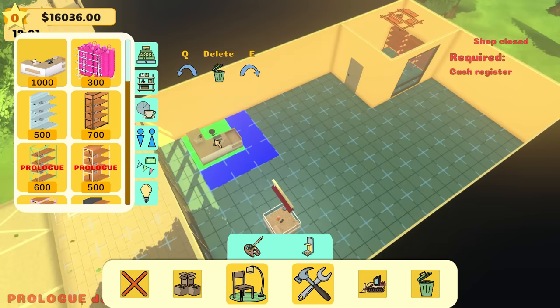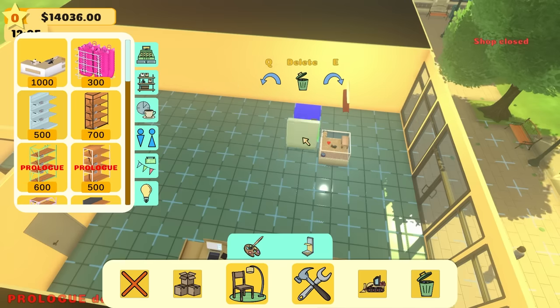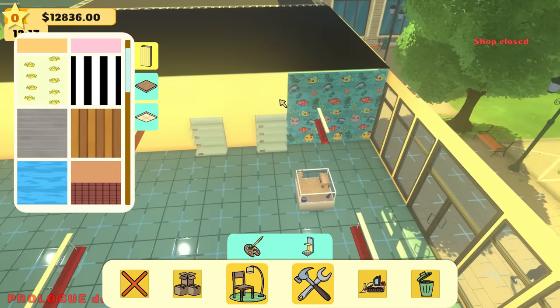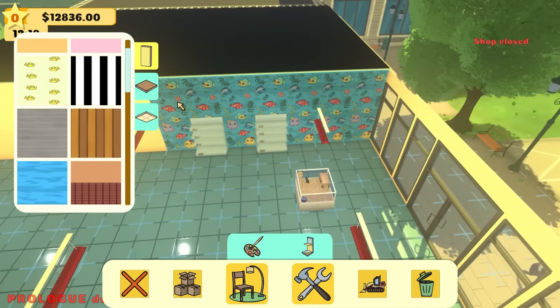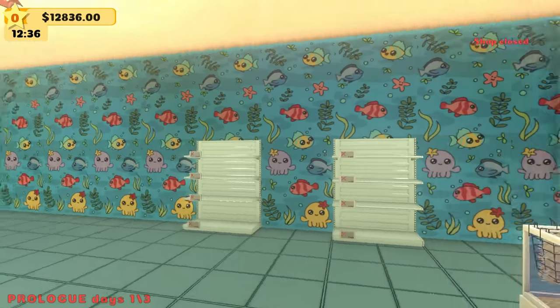Of course, we're going to need a cash register so people can buy stuff. I'm going to add two right here. And then we're going to need some shelves to hold items. And the final touch — some fish wallpaper. I want fish wallpaper. That's so cool. And check it out, our store looks awesome so far.